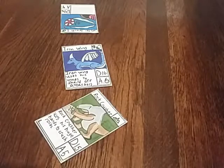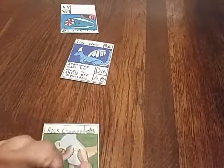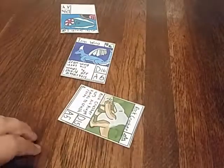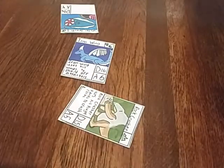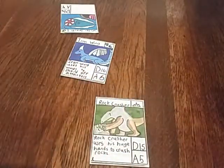If Rock Crusher is in defense mode and you want him to battle, he can't battle because he is in defense mode. To make him battle, you need to turn him and lose a turn.